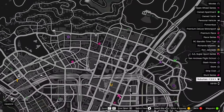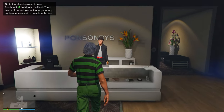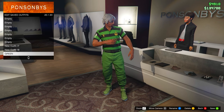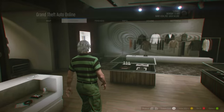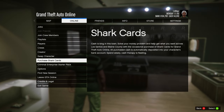To start off, come to any clothing store on the map — it doesn't matter which one. You also want to put all your money into the bank, and then equip the outfit you want to keep, because sadly doing this glitch does delete all your saved outfits. Also set your spawn location to last location. You can go ahead and delete all your saved outfits yourself, but regardless they do get deleted by doing this glitch.